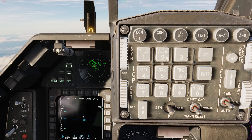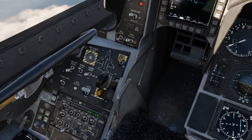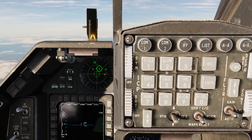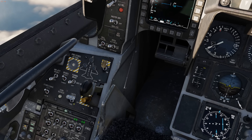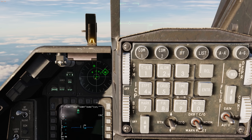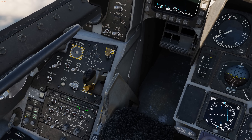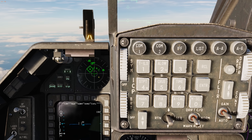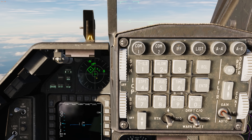We can also see we have an S in the center. Below that is our altitude button. If we press it, we may see LOW, which simply means that ground-based emitters are going to be prioritized on the scope. If we disable it with no indication of LOW, it means it's going to prioritize airborne emitters. Let's go ahead and go to LOW again. If we have both search and the altitude LOW functions enabled, it's going to ripple in the center between S and L.